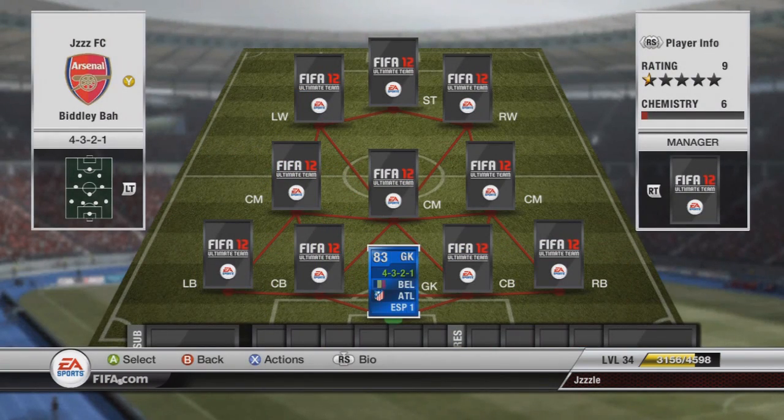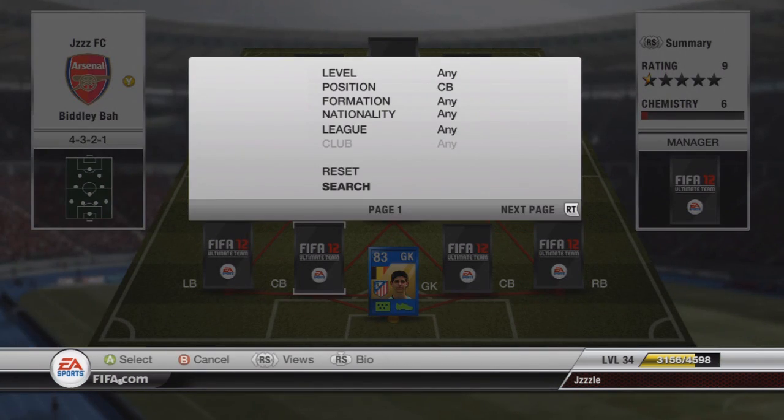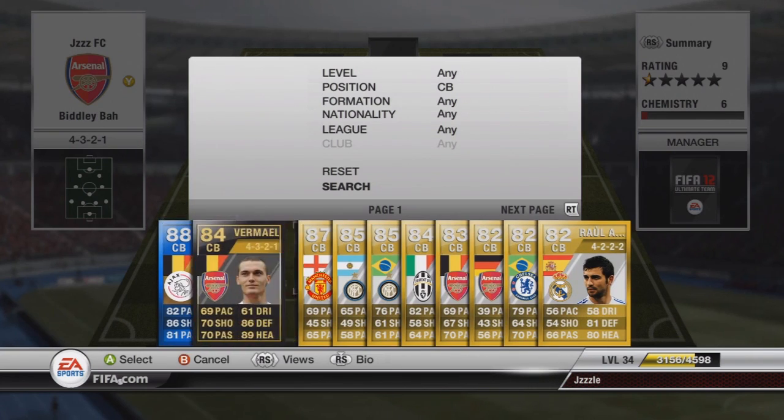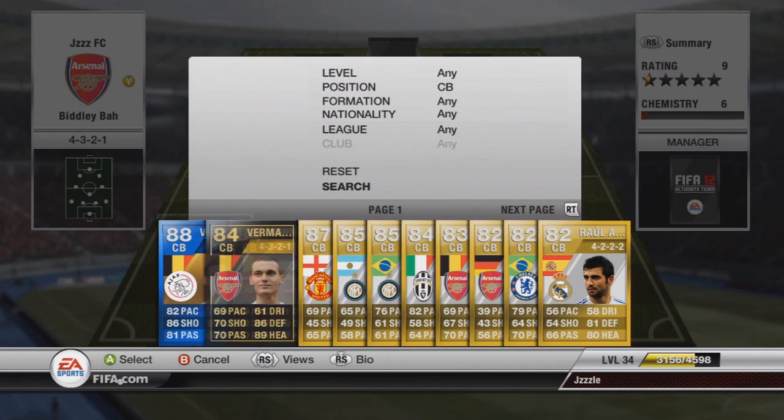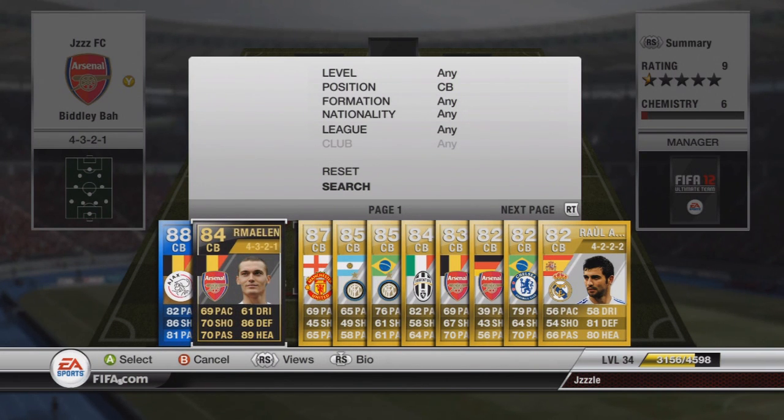the Belgium goalkeeper from Atletico Madrid. If I watch him play in the Spanish league occasionally, he seems good. He's actually from Chelsea — he's just loaned out — but he seems a good goalkeeper. He's the best Belgian one, even though Mignolet is actually the Belgian team's first-choice goalkeeper, but in FIFA he's the best goalkeeper.